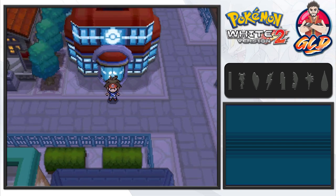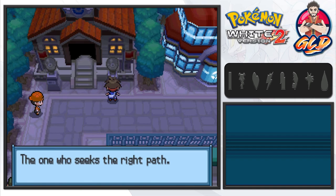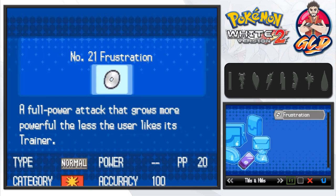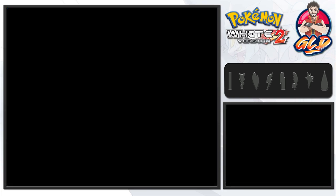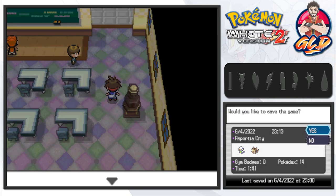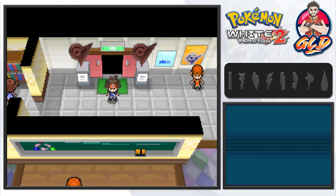Here we are in Aspertia City. Let's heal up my pokemon first. Aspertia City is home of the very first gym, and it also happens to be the trainer school. The gym leader is Cheren — our old rival and friend from the Pokemon Black and White series. This is a pokemon school now. First thing, let's give some Oran berries to our team. Ace is already holding a Revive thanks to the Pickup ability. Let's give Psi the Oran berry, save the game, and use the speed button.